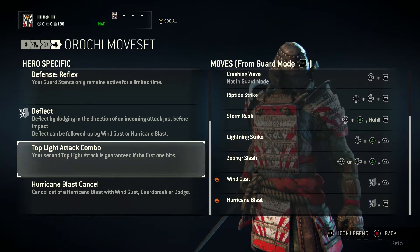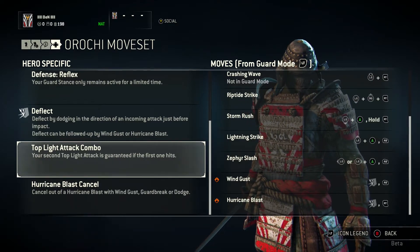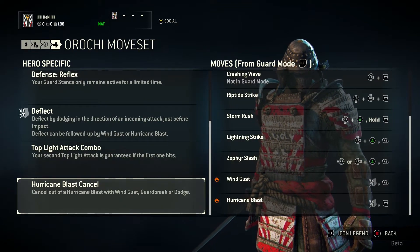We've got the top light attack combo — if you land a high light attack and do it again, you're guaranteed to get the second one to hit. And Hurricane Blast cancel is just cancelling Hurricane Blast using another ability, pretty much.